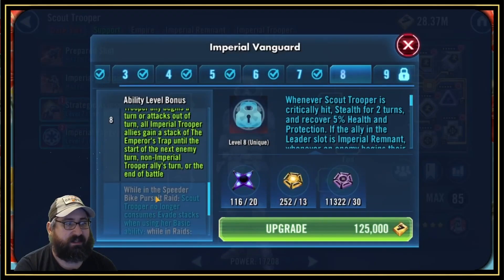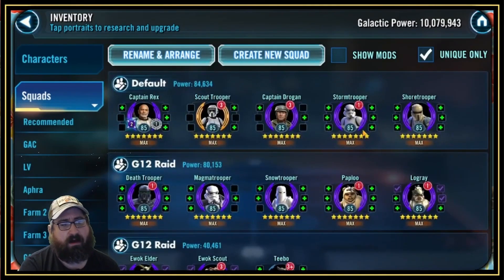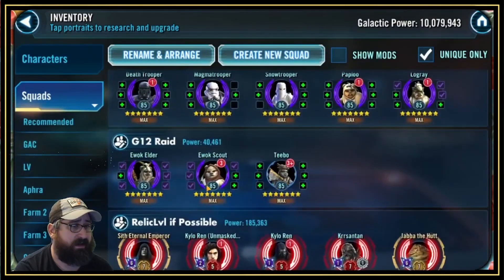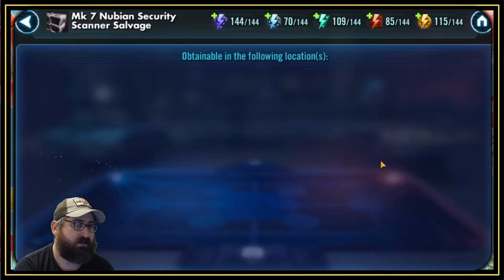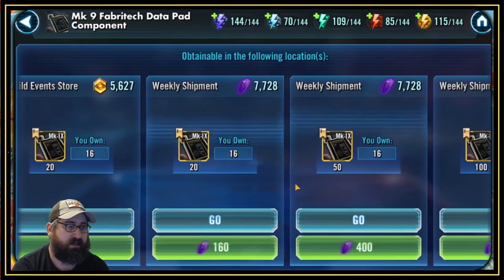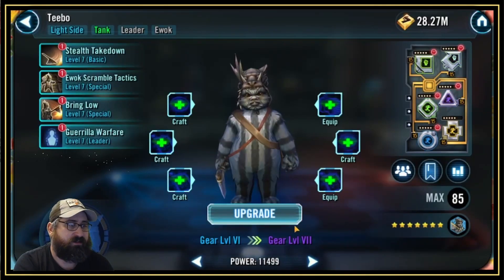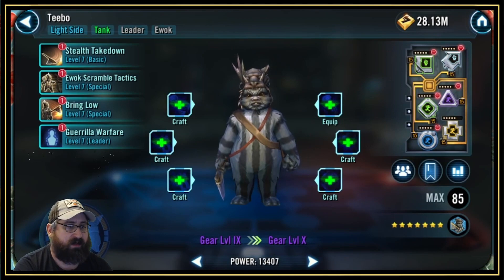I don't want to spend zetas right now, although with the additive drops coming out in about a week or two, I'll probably be able to put the zeta and omicron on him. I'm looking at some Ewoks here to bolster — I'm trying to take all of the raid requirements up to g12. This is a good excuse to take lesser-used characters up to g12, so I'm working on some Ewoks. I got Scout up to g11.